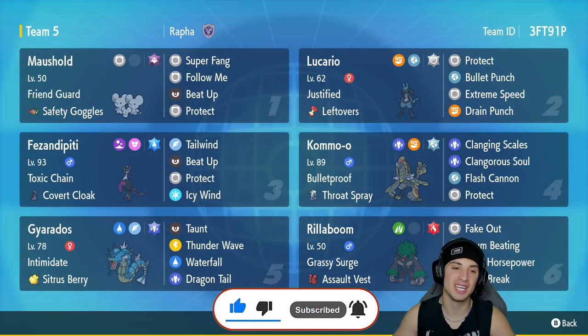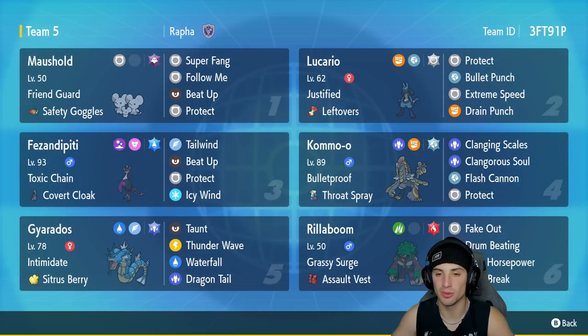Our first Pokemon for today's team preview is Maushold — the perfect Pokemon to pair up with this Justified Lucario. It's got Friend Guard alongside Safety Goggles, rocking Super Fang to half opponents' HP, Follow Me to protect the allied Pokemon, Beat Up to proc that Justified boost for Lucario, and Protect. Second slot is that Justified Lucario — every time it's hit by a Dark-type move it gets a plus one Attack boost.